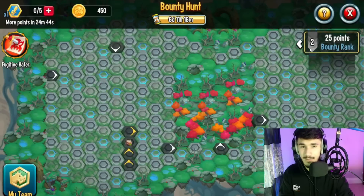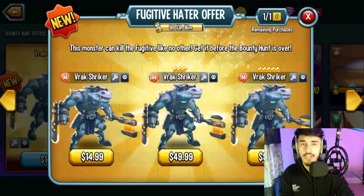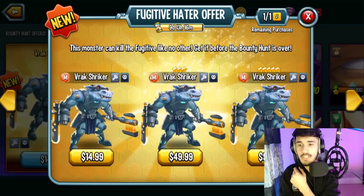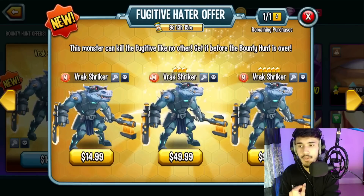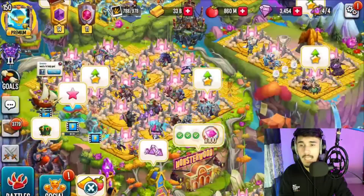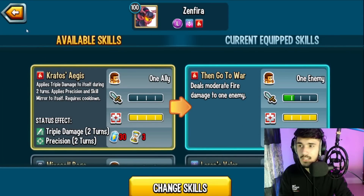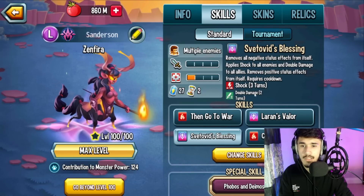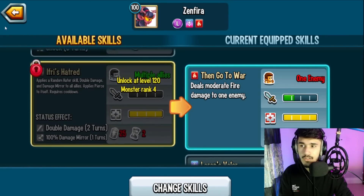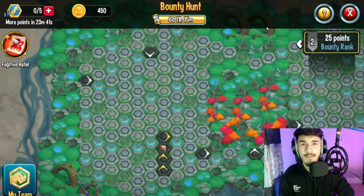For a good bounty hunt team, I'd recommend Algata, Don Canine, and Frag Striker — all three together can probably deal 50 to 100 million damage or higher. You can swap Don Canine for Get Con, or use that legendary fire monster that gives a 50% damage boost plus double and triple damage. If you're missing Algata that fire legendary is a solid substitute. That's it for today's bounty hunt video — hope you enjoyed, drop a like, subscribe, and I'll see you in the next one.